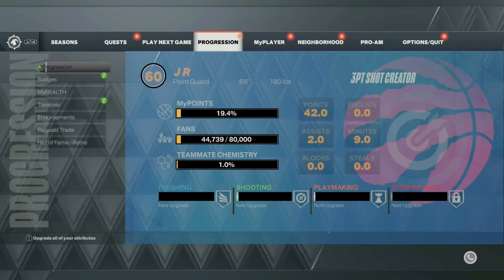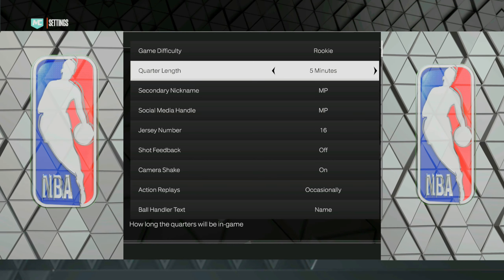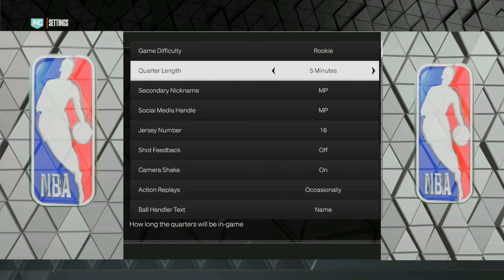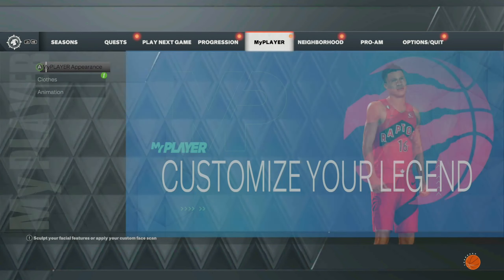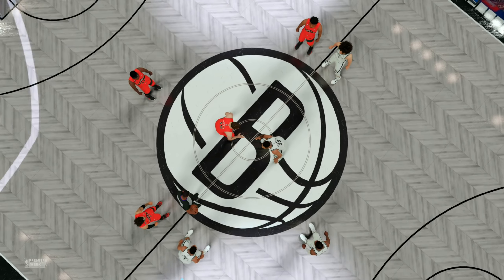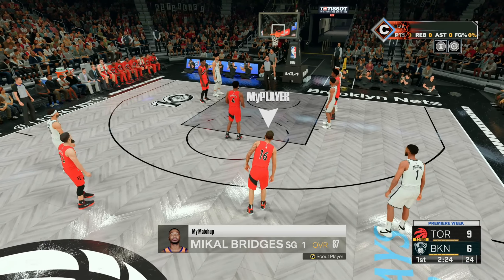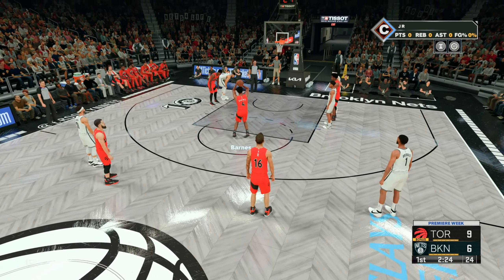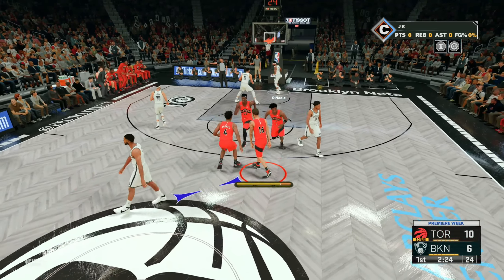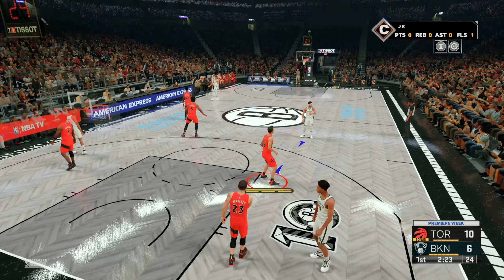Once you have loaded up your player, go over to your options and then go to your settings. Put the game difficulty on whatever you'd like. You can keep the quarter length on 12 minutes or you can do five minutes — it's not really going to matter. After you've adjusted your settings, all you simply want to do is go ahead and go to play next game, then go ahead and load this game up. Once the game starts and you get subbed in, all you want to do is foul out as fast as possible.